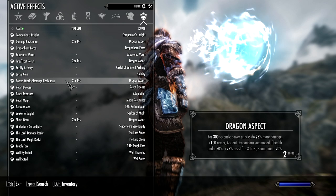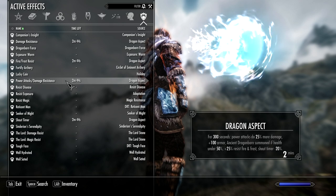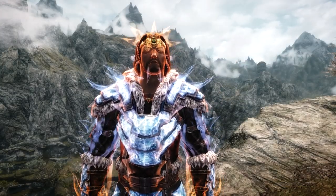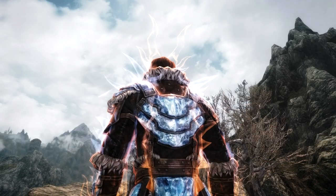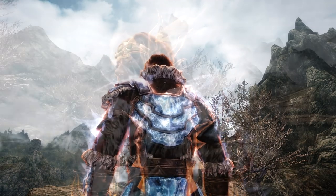For those of you that do not know, Dragon Aspect is a shout that you get fairly late on in the Dragonborn DLC. It's probably a shout that was aimed at the endgame. It is extremely powerful — it lasts for five minutes and it gives you the aspect of a dragon.